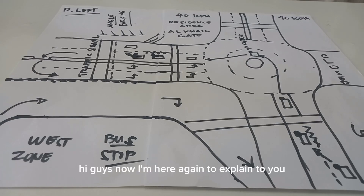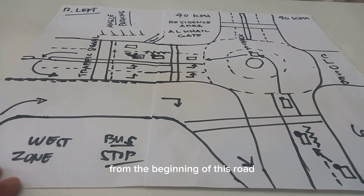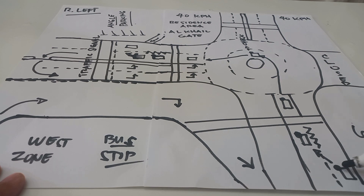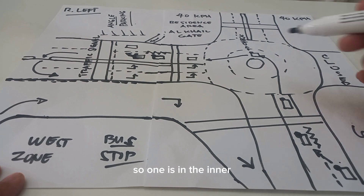Hi guys, I'm here again to explain what is roundabout left in Alcail Gate area. From the beginning of this road there is a 60 road. There are two lanes in the roundabout — one is in the inner lane.